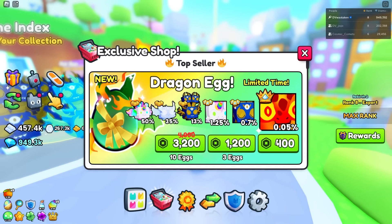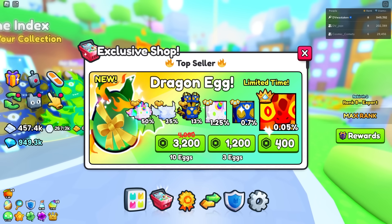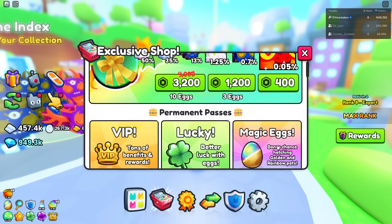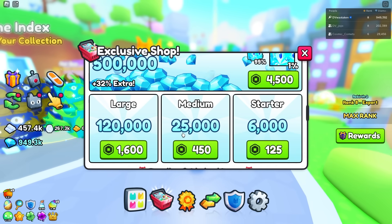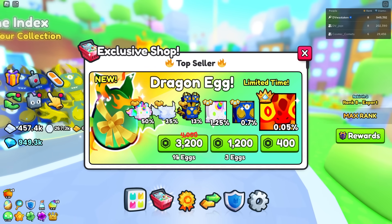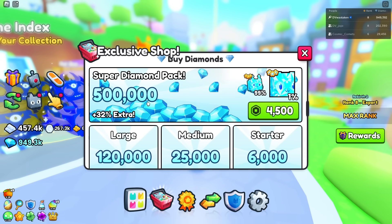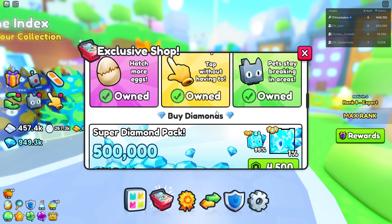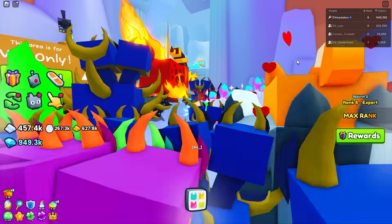For 400 Robux you can get anywhere between 150,000 and 250,000 diamonds' worth of value. In contrast, for 450 Robux buying diamonds directly, you'd only get 25,000 — that's crazy. If you bought 3,200 Robux worth of 10 eggs, you could probably make 1.5 to 2 million diamonds just off those 10 eggs. This is really the way to do it.